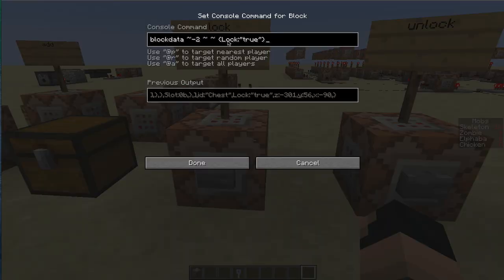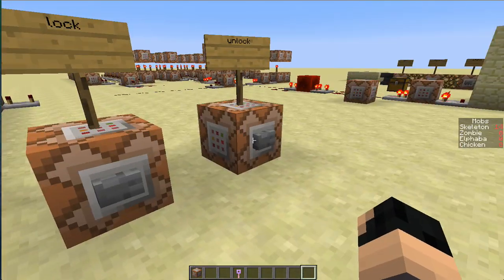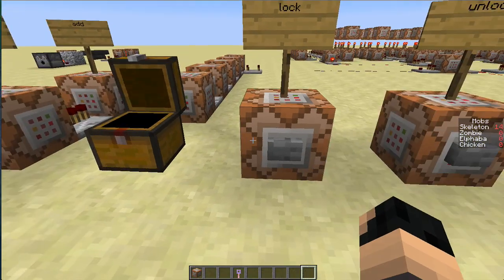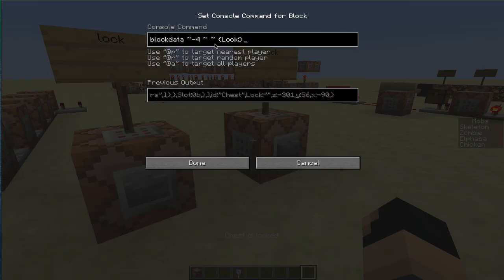The commands are very simple. To lock it, you change the block data and set lock with exclamation marks — that will lock it so you can't open it. To unlock it, all you need to do is set lock with no data. I suspect this is a bug and they will probably change it, so I'll make an update video once 1.8 is fully launched.